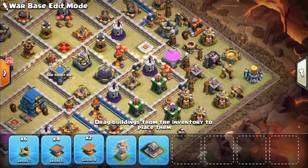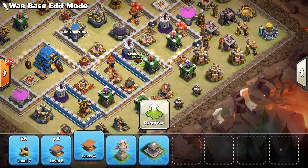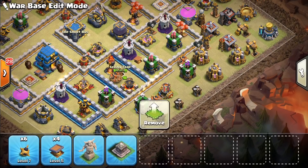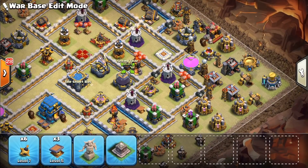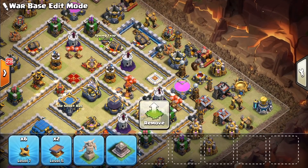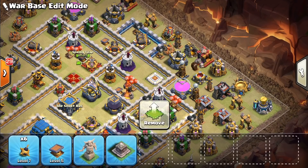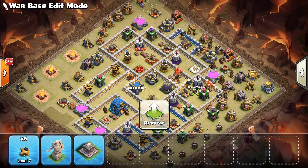Let's put a spring trap between these two defenses here, one in front of the inferno, and one by the inferno going this direction in case they come from this side. I think I got one more — we'll go in between this little triangle of defenses down here.